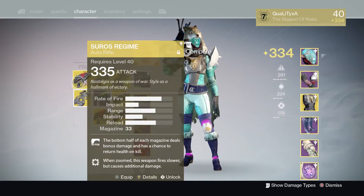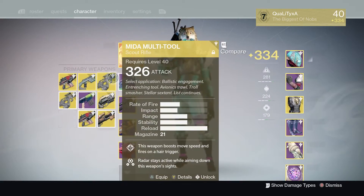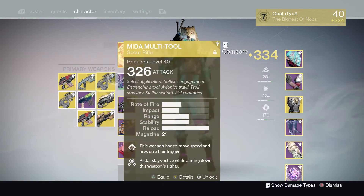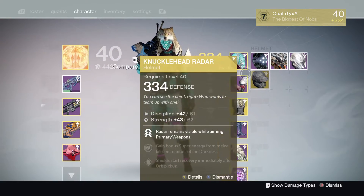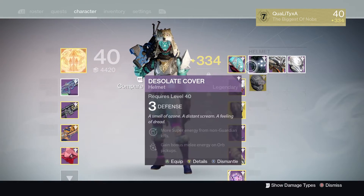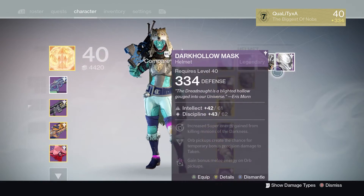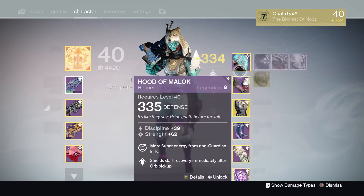I've got some infusion to do. I might stick this MIDA into this one, or I might just keep this one and level it up purely because I'd have to use an exotic shard otherwise. We'll check my helmet that dropped at 334 — possibly going into my Desolate, or my Dark Hollow Mask. Nope, they're both 334, so it won't work. That'll be going to my Titan.